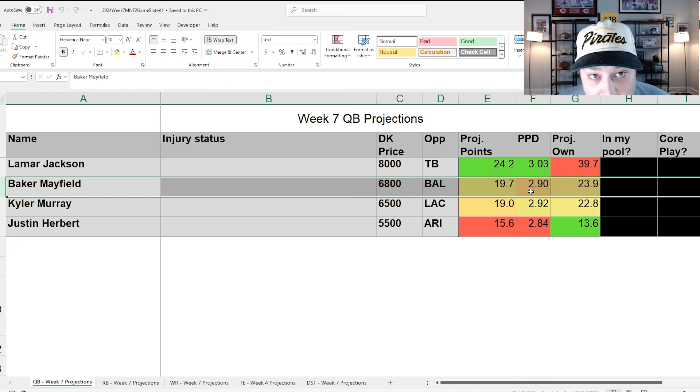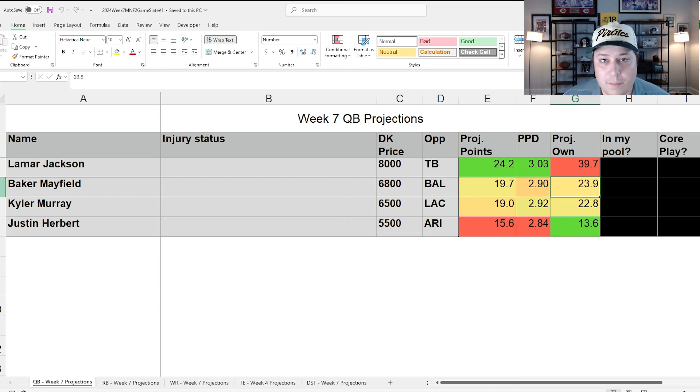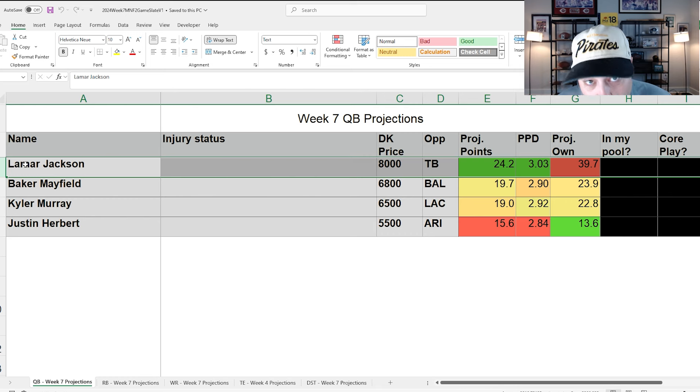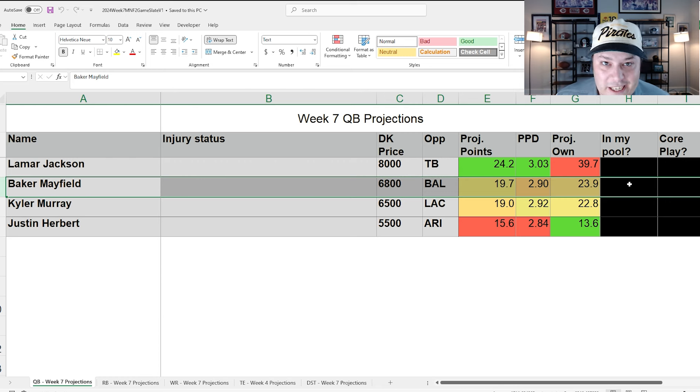Baker Mayfield has a little more correlation with his wide receivers since he doesn't bring the rushing upside of a Lamar Jackson, and he's much lower owned. In large-field GPPs where you need the absolute nuts to win, if Baker leads the Buccaneers to a 300-yard, two or three touchdown game, that's massive — especially as he's cheaper than Lamar and easier to correlate with wide receivers. Baltimore has also been one of the worst teams against opposing quarterbacks and wide receivers this year.